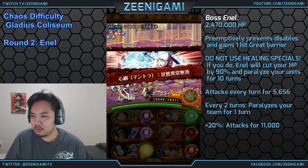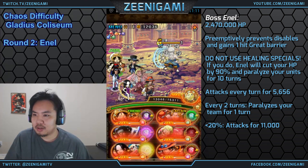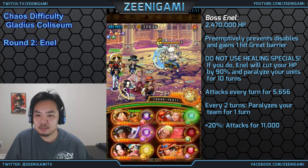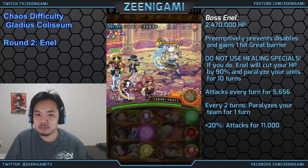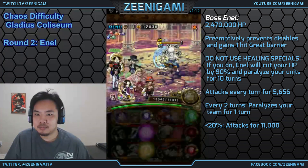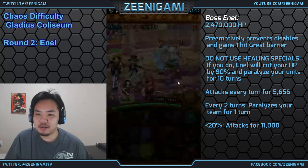Round two will be versus Enel. Very, very important to mention: do not use a healing special. If you use a special that heals you, Enel will deal 90% of your current hit points in damage and paralyze everyone for 10 turns. You can still heal using your recovery orbs and you'll be okay, but if you use a special that heals — like Sai or Quick Marco — Enel will paralyze you and you're going to have a very bad time.